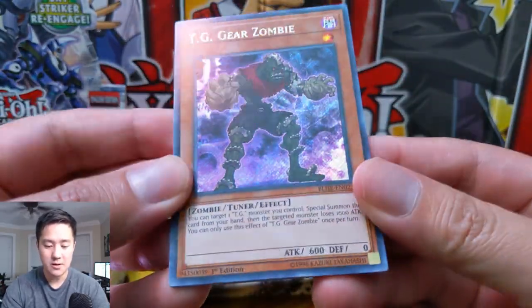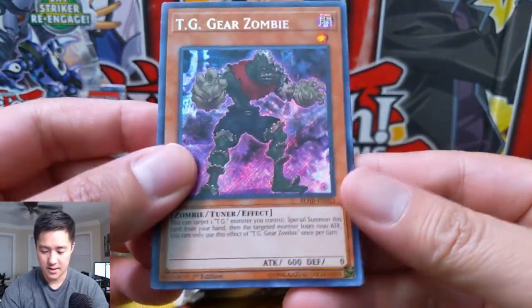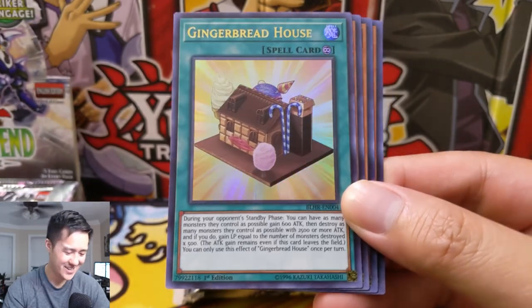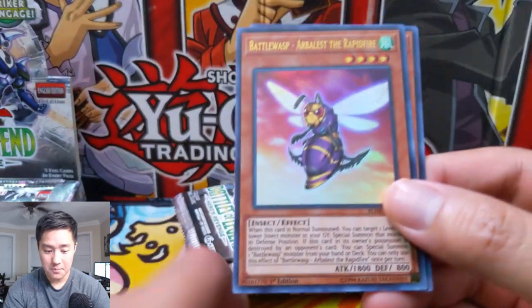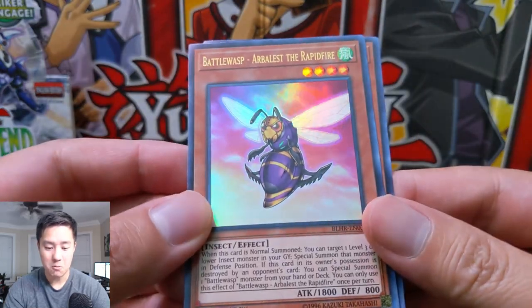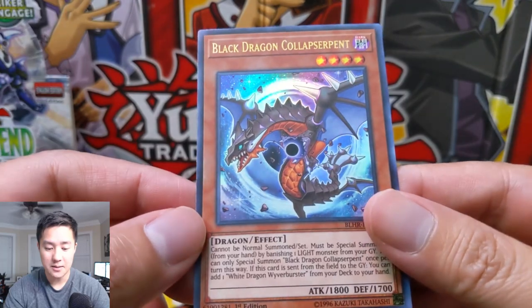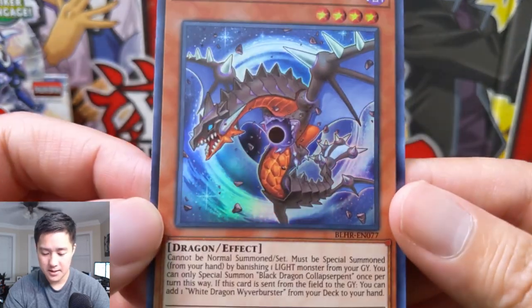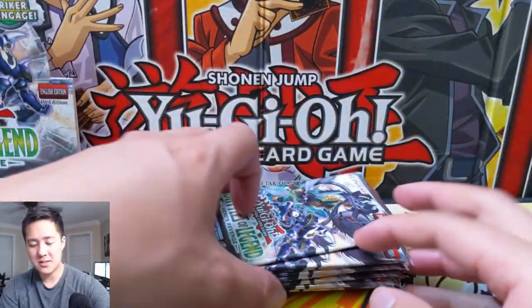Okay, so the secret is right on top — TG Gear Zombie, that's a pretty cool looking card. Ginger Red House — I love that, that's a funny name. Shadoll Hedgehog, Battle Wasp Arbalist the Rapid Fire, and then Black Dragon Collapserpent. Not sure if I like that one or not.